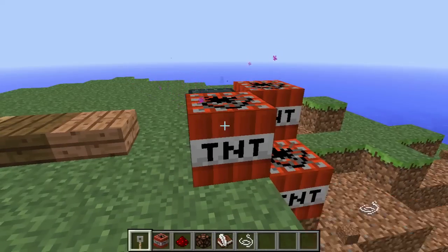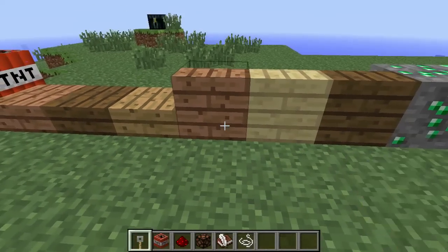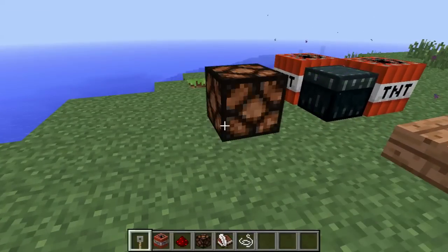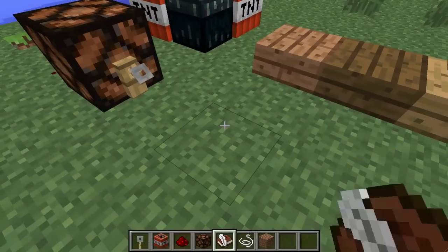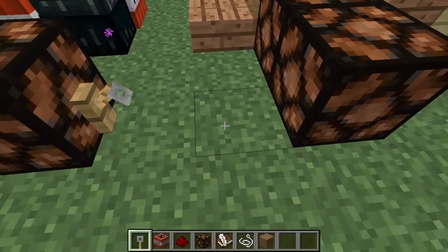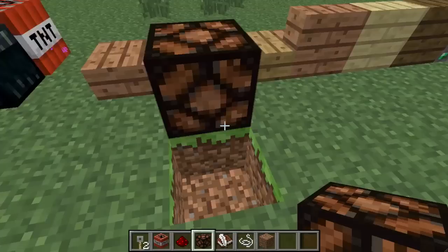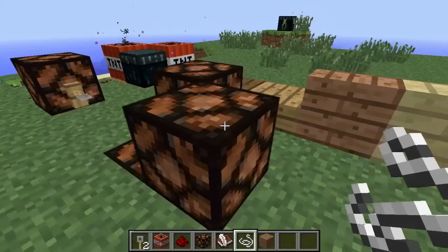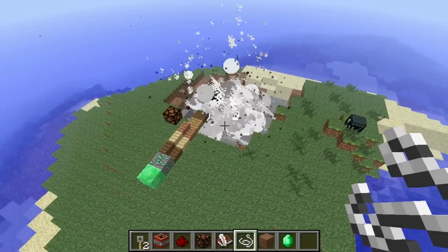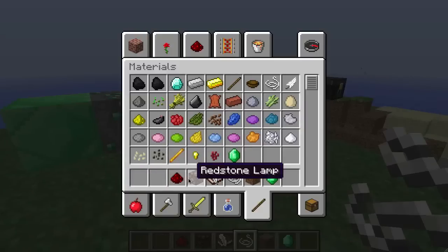Oh, that's a point — I'll show you: I'm pretty sure you can't destroy ender chests with TNT. So if we put some string down — that's too close. Right, let's put that there, let's try that. Step back. Yeah, look at that — indestructible! So I'm not really sure what that emerald is for yet, I still want to try that. I'm presuming they'll add something to that as well.